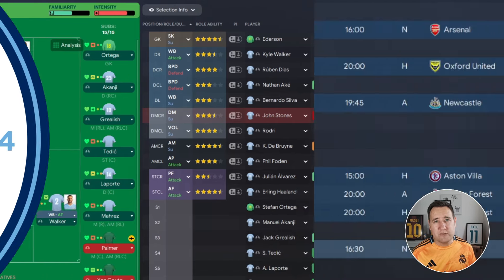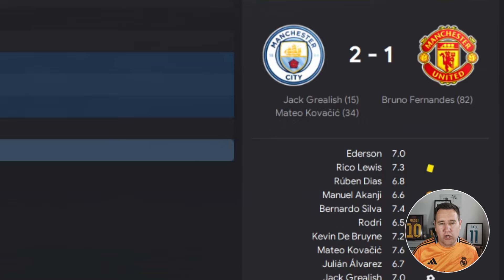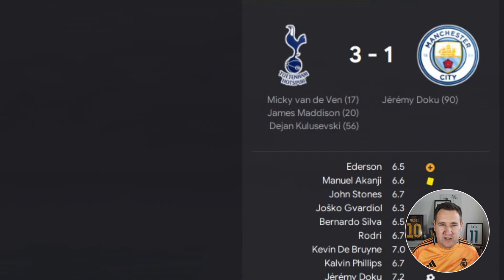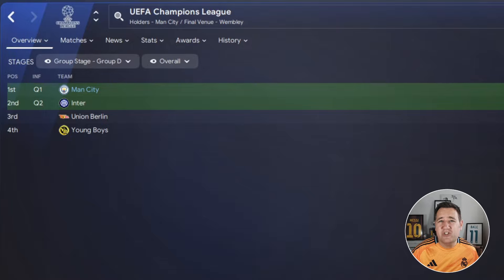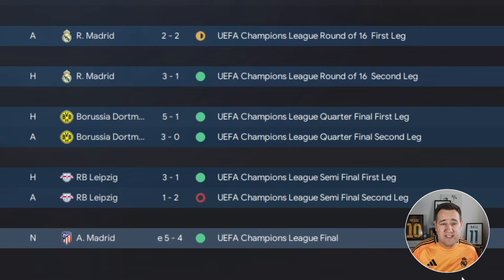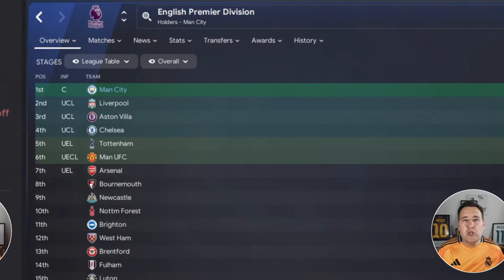Let's check out the results. Starting with the Community Shield, we lost 2-0 against Arsenal. We picked up the Carabao Cup against Manchester United 2-1 in the final, but in the FA Cup we got knocked out in the third round — Tottenham are very good in FM and we lost 3-1. We did pick up the Super Cup, beating Sevilla 2-1 after extra time. In the Champions League, we topped our group without losing a single game — won five, drew one, 16 points, seven clear of Inter. In the knockouts, we beat Real Madrid in the round of 16, then Borussia Dortmund, RB Leipzig, and in the final beat Atletico Madrid 5-4 after extra time, with them down to ten men.